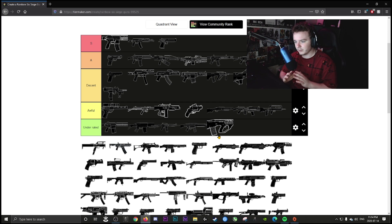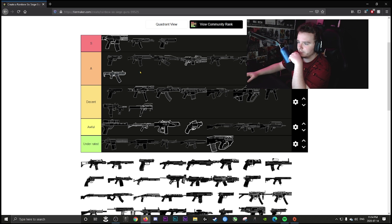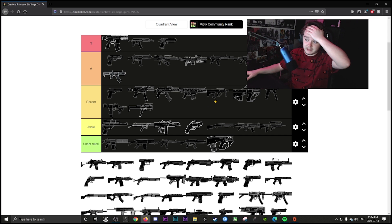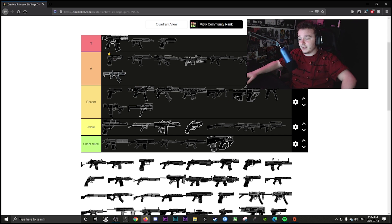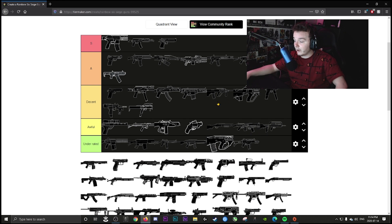The FMG9 is decent for Nokk at least. On Smoke without a shotgun it's in a weird place. The LFP shotgun for Rook is A tier — it's toxic as hell. Get within five feet of that thing and you're getting sniped. The G36-C is going underrated — on Iana it's amazing, especially with an angle grip.